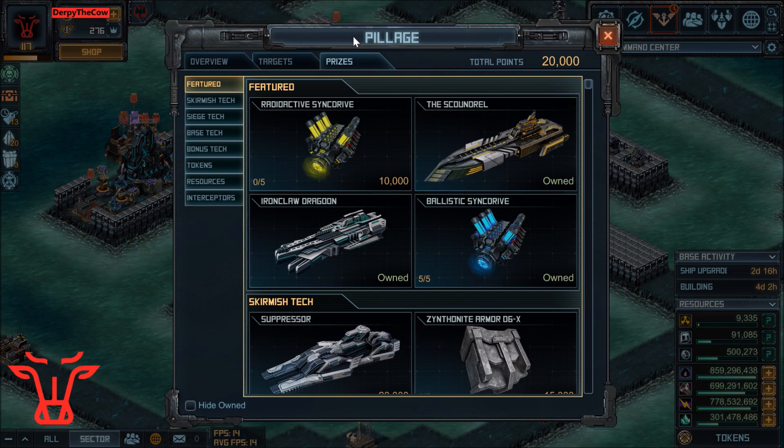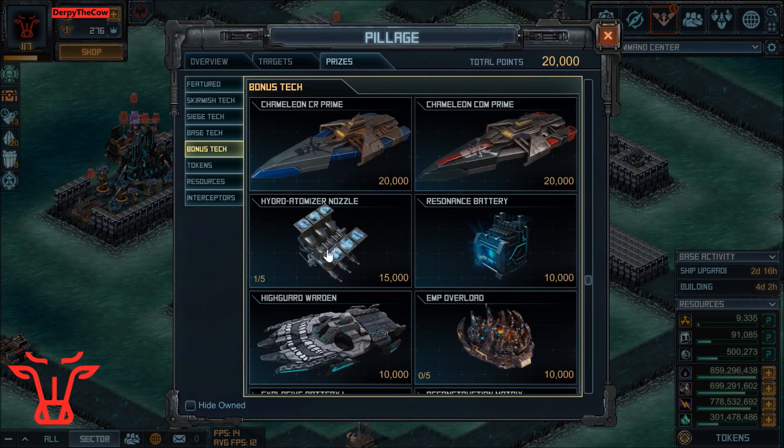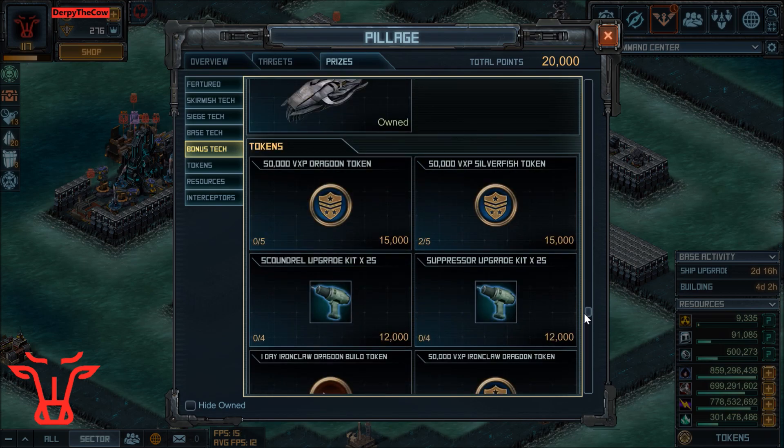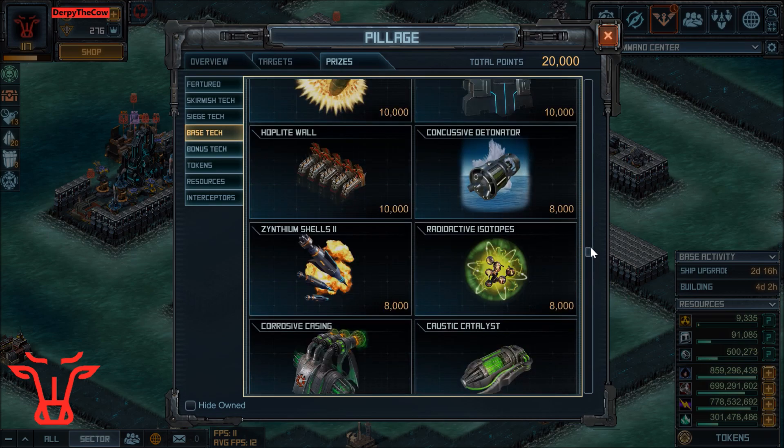Siege Targeting is also available in this event — you can pick that up in Pillage too. I still use that on my Praetorians; it's a great thing to use on your Forsaken Mission ships. There is also Hyper 30 offered in this raid in the bonus tech section. Some people like to use Hyper 30 on their Praetorians or other Forsaken Mission fleets.